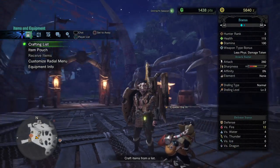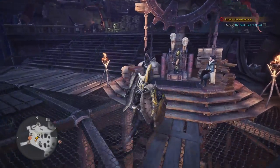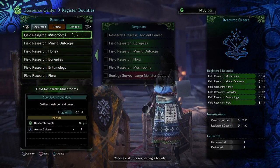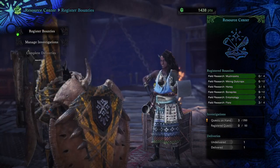Hi there guys, I'm Ville and this is Monster Hunter World. Today we're gonna do some of these bounty thingies — we have these critical bounties and we're gonna start with this pink parexus capture.